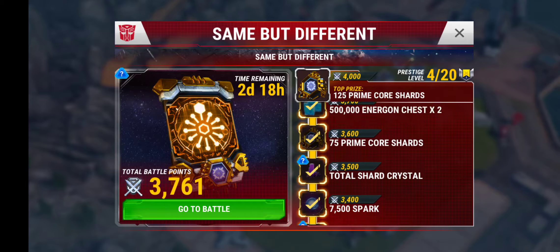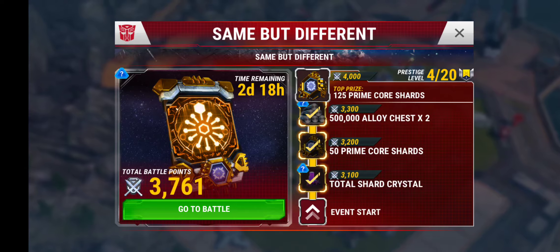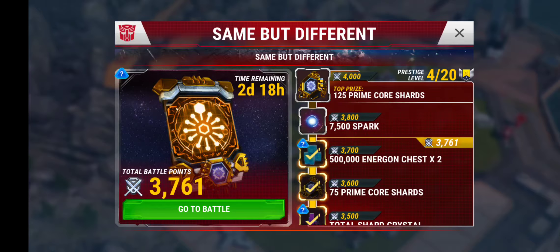There are lots of prime core shards — enough to get a prime core if you complete it. Or if you have all the prime cores like I do, then you get two G-Metal cores from the prime core shards.